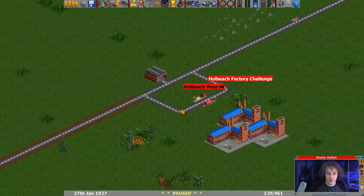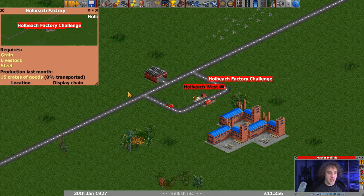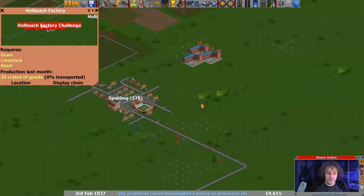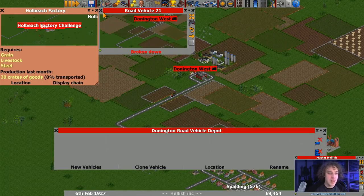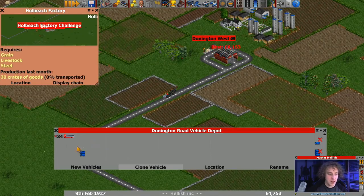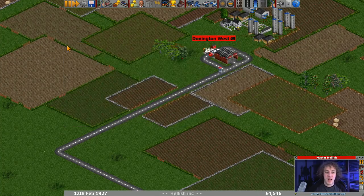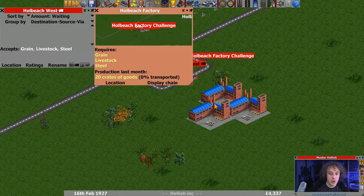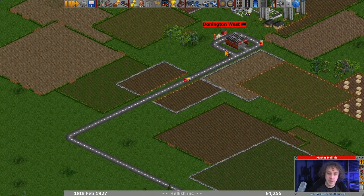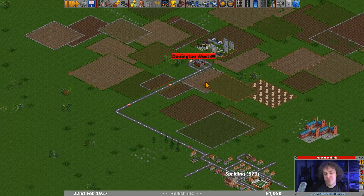Let's get back to the factory and unpause the game. We've got 29 grand - pop that back in the bank for now. Our first one is coming in - we've got 15 crates of goods a month being created, 0% transported. We're now getting that there. The grain trucks are making pretty good money. We'll clone a grain truck - we've got enough money without taking a loan out. We might do groupings in between episodes. I just really wanted all those coal ones together.